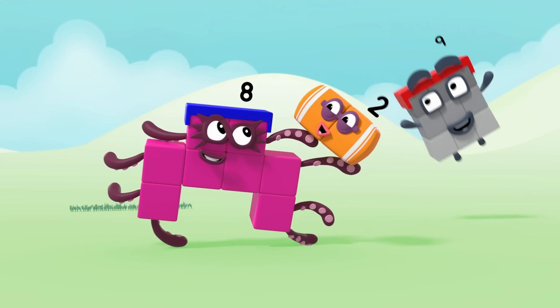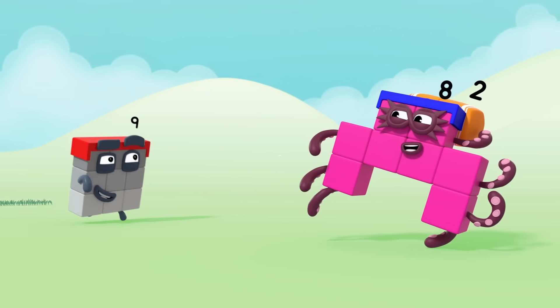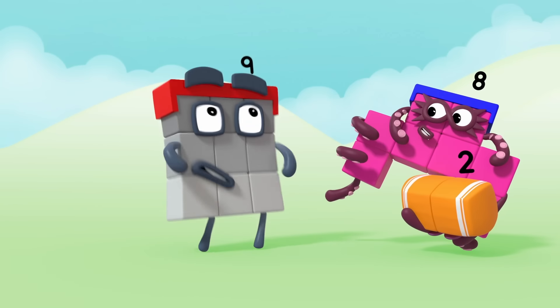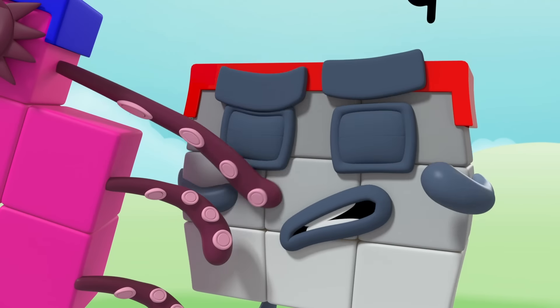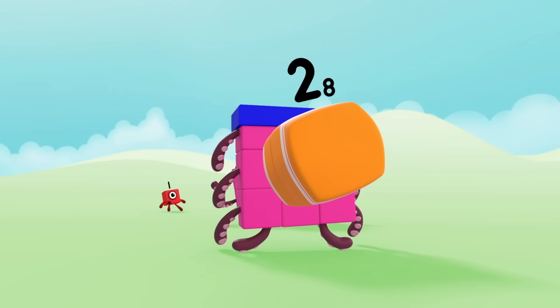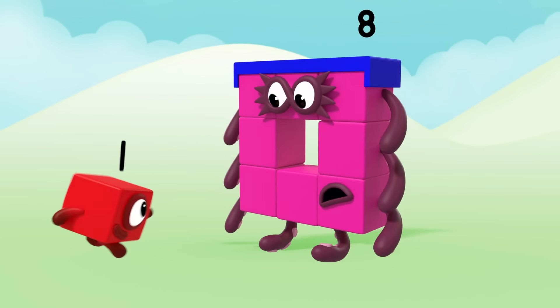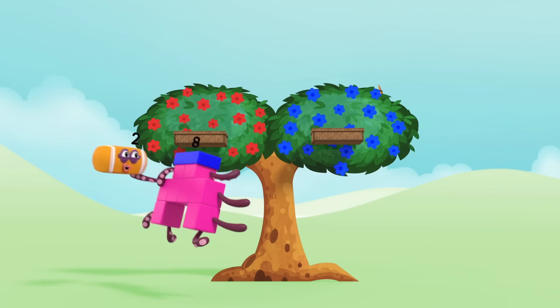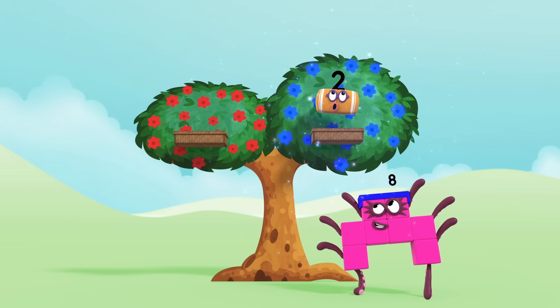He's on the left, and now the right. He's on my head, now out of sight. Up high, down low, too slow. Achoo! Woo-hoo! Octoblock, jump! Woo-hoo! Score!